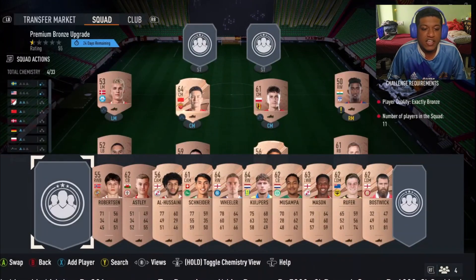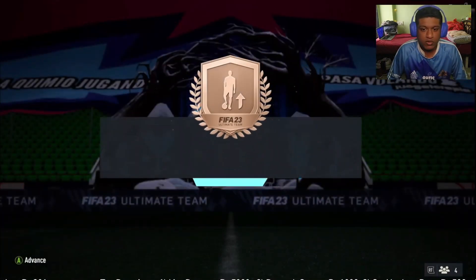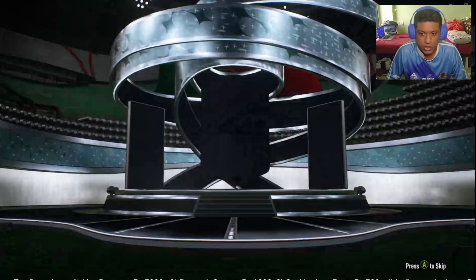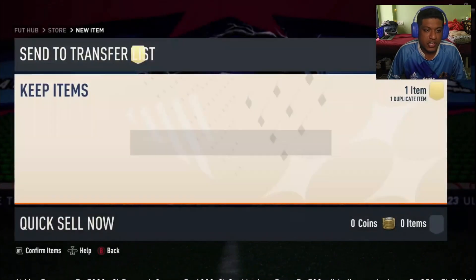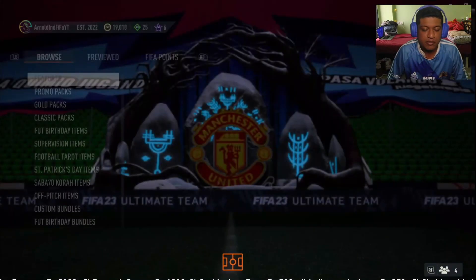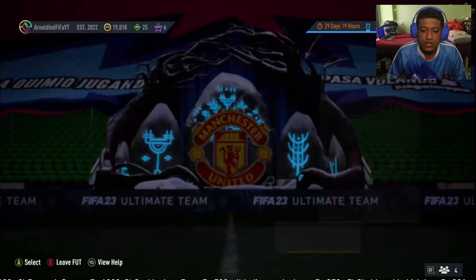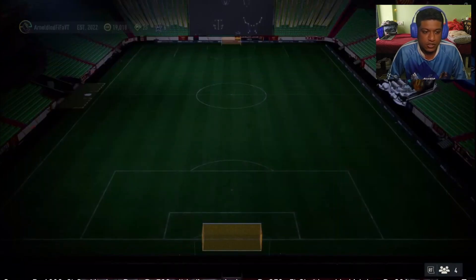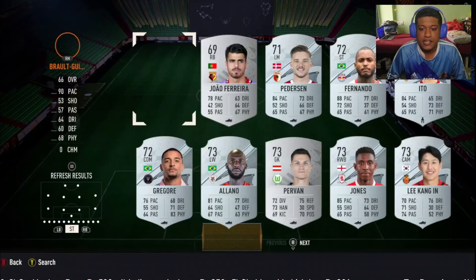First thing you need to do is go to the premium bronze upgrades in Squad Building Challenges. All the particular bronzes you just packed — go low to high and submit them. After doing this you'll get four silver players, of which two will be rare and two will be common. You'll have to do at least two of these packs, assuming you already have two or three rare silvers in your squad.